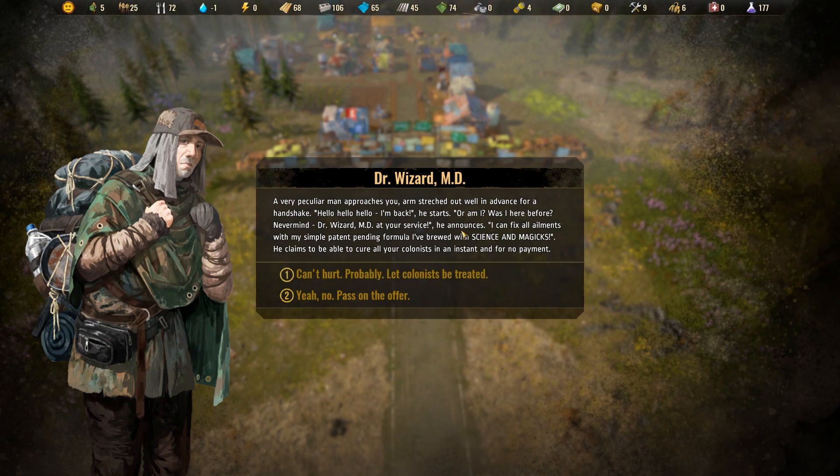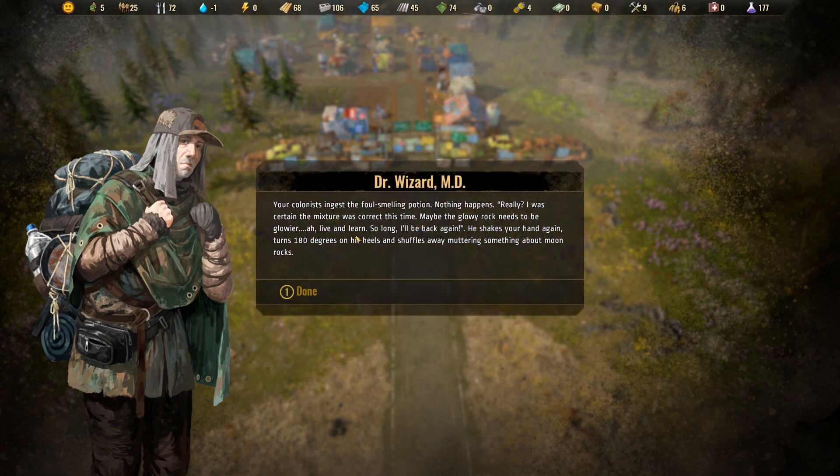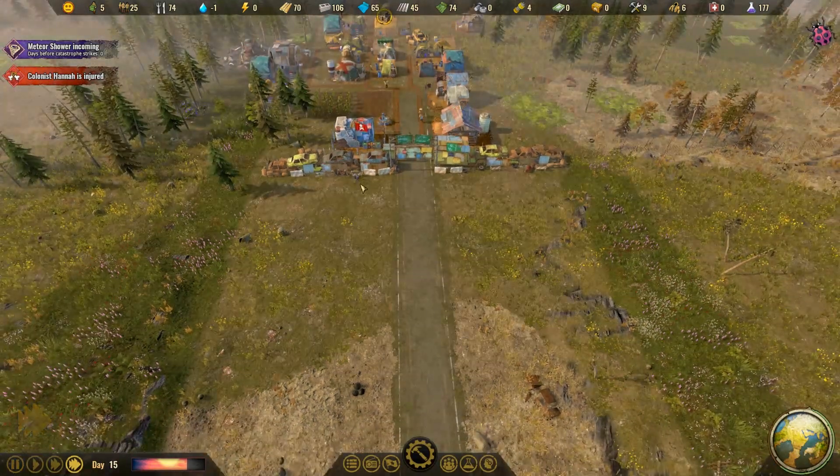Odd fellow at the gate. A very particular man approaches with his arm stretched out in advance for a handshake. 'Hello hello,' he says. 'Where am I? Was I here before? Nevermind — Doctor Wizard MD at your service. I can fix all ailments with my simple patent-pending formula brewed with science and magics.' He claims to cure all colonists instantly for no payment. Colonists ingest a foul-smelling potion — nothing happens. 'Maybe the glowing rock needs to be glowier — live long, so long, I'll be back.' He shakes your hand, turns 180 degrees, and shuffles away muttering about moon rocks.